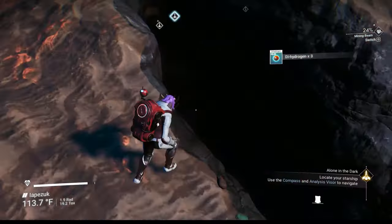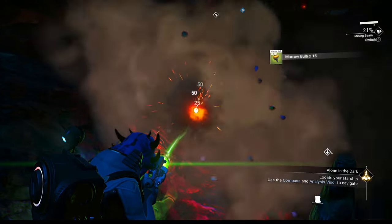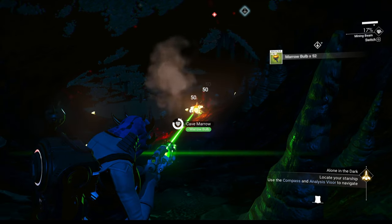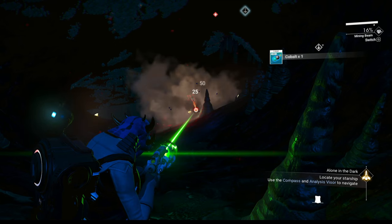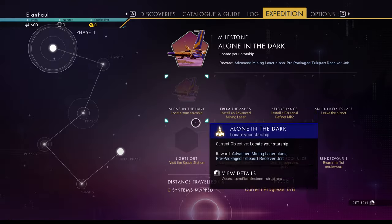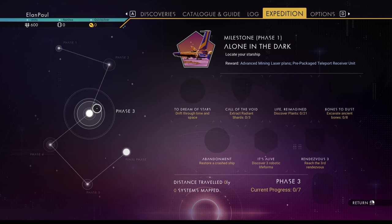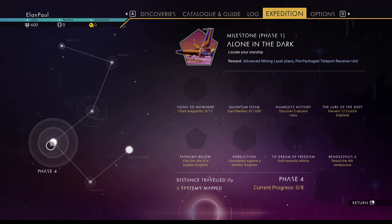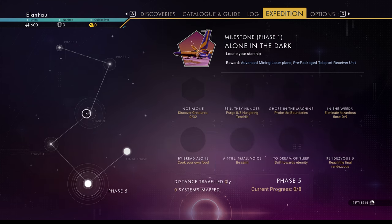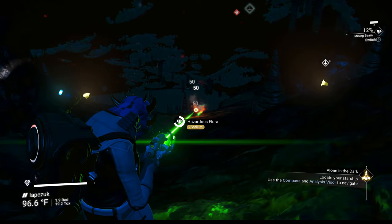Keep getting ferrite and here's the cave entrance — it's narrow. Pick up these marrow bulbs; you'll be converting them into sodium later, it's a one-to-one ratio. You're going to need at least about 100 sodium nitrate, so try to get around 200 marrow bulbs. One of the milestones you need is eliminating hazardous flora — you need to get nine of those plants. It's part of Phase 5 even though we're in Phase 1. These caves do have hazardous flora in them.